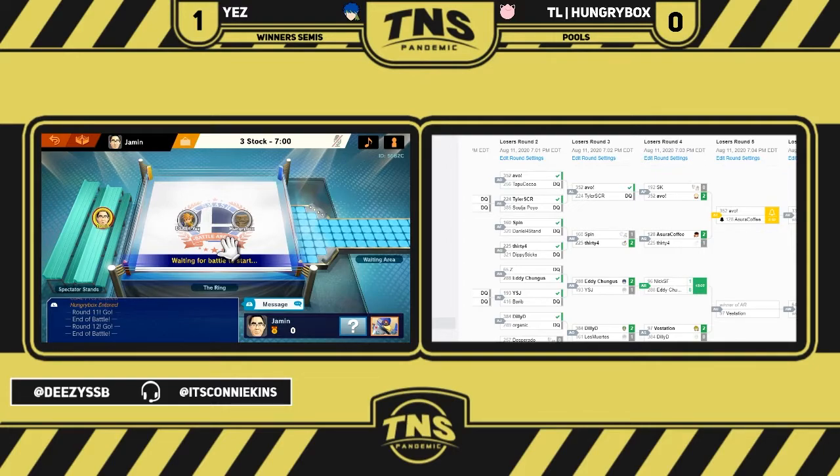Yez does not want to give HBox the satisfaction of having platforms to land on around the ledge to trick up Yez's ledge pressure. I feel like HBox is gonna have to get a little bit more aggressive — I know it's such a tough thing to do against Yez's Ike. I feel like he's gonna go for a bit more than just those downers. He was a little bit too afraid to die, and toward the end he went for that rest out of nowhere and sadly wasn't able to get a kill. Maybe some more grab stuff — ike has that range, not an easy task.